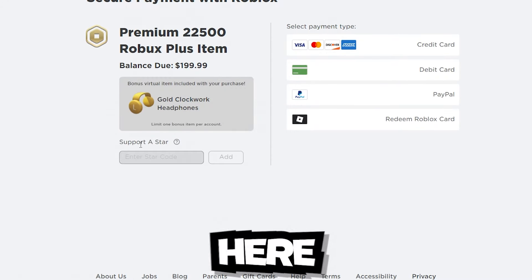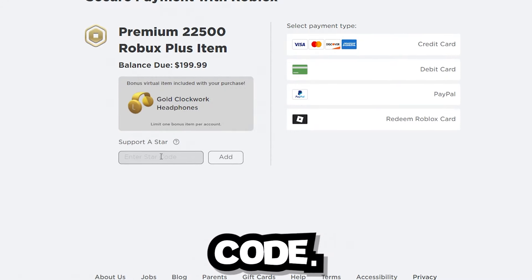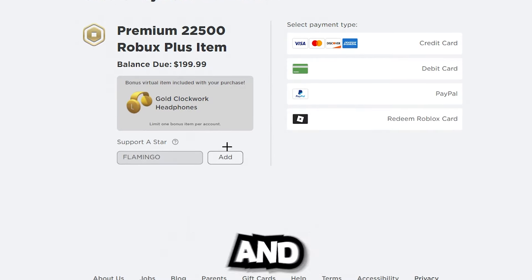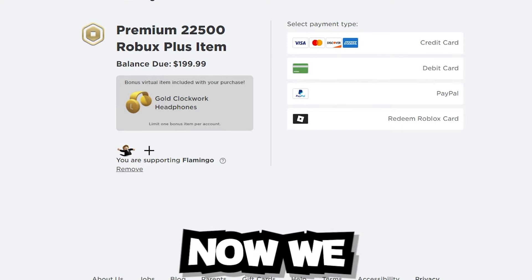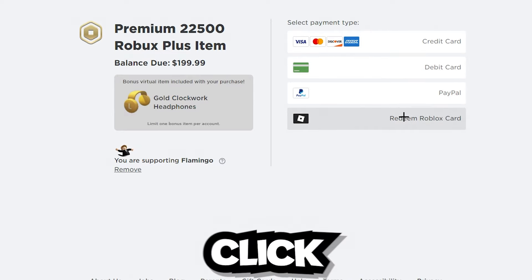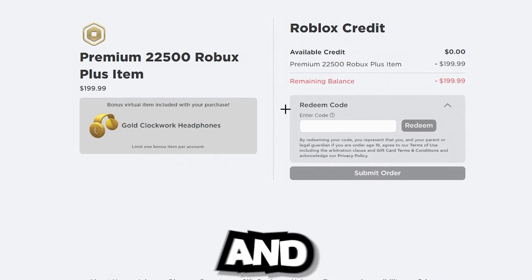Then we're going to click on 'click here to add a star code', type in the code 'flamingo', and click Add. Now we are supporting that YouTuber right here.